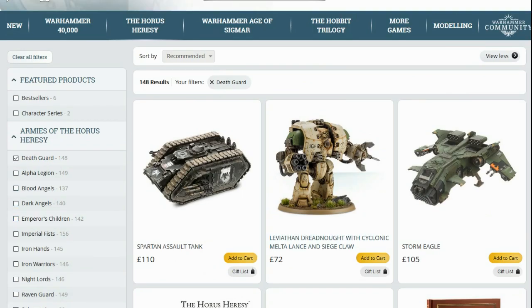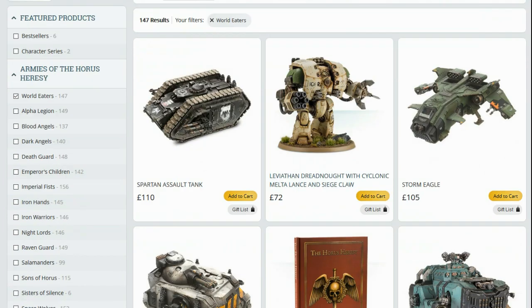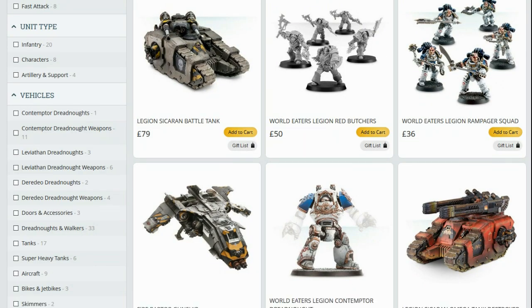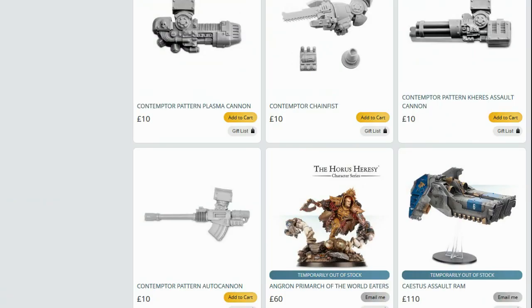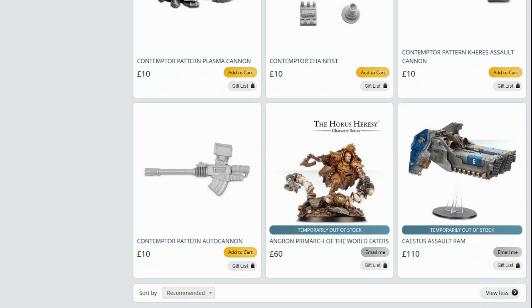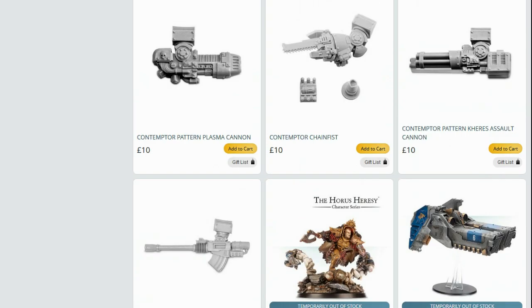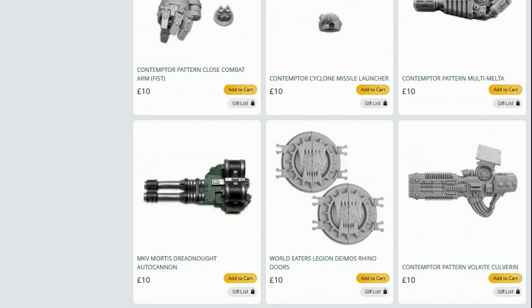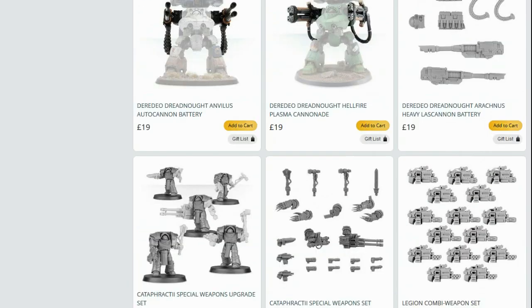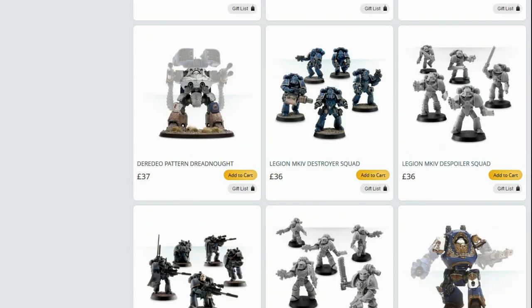World Eaters — another Book 1 force. I'm looking at these legions that have been around the longest because if anything is going to have models out of production, it'll be with these guys. Angron, Primarch of the World Eaters, is temporarily out of stock. Well, they've sold enough Angrons — I have one. It was the first Primarch and compared to what's come later he's a little bit underwhelming, but I still really love it. I'm also a big fan of Fulgrim — having held it in the flesh, I think Fulgrim's another great Primarch model. Some of them I'm very 'eh' about — like Corax, who I'm really not a big fan of as a model.